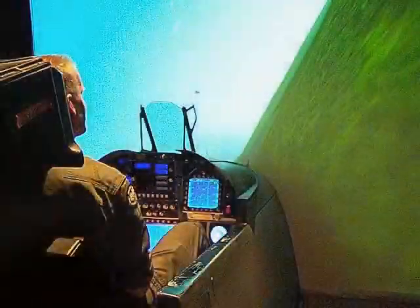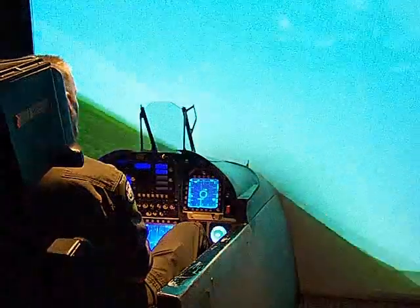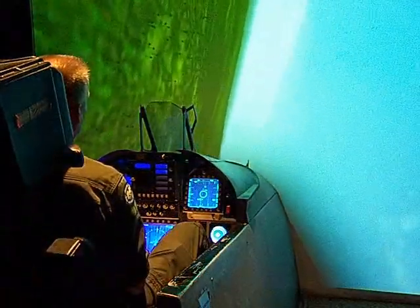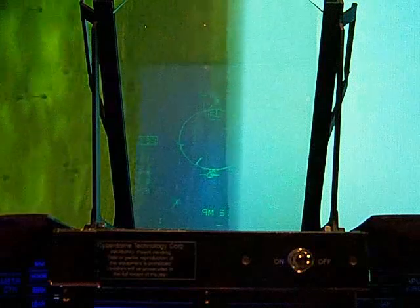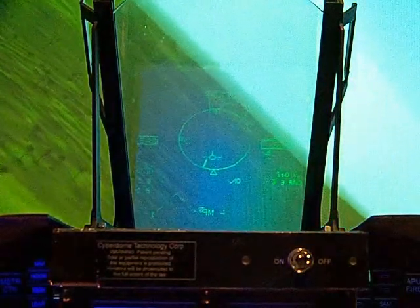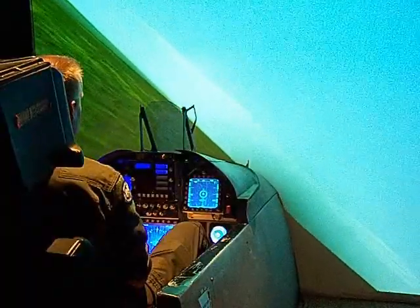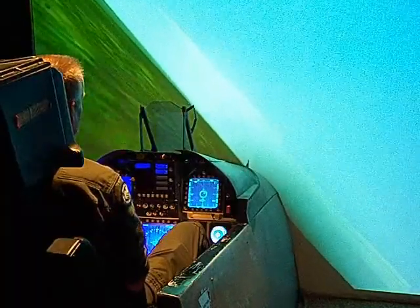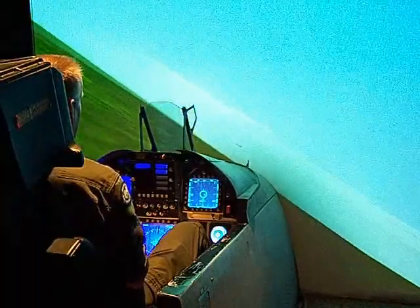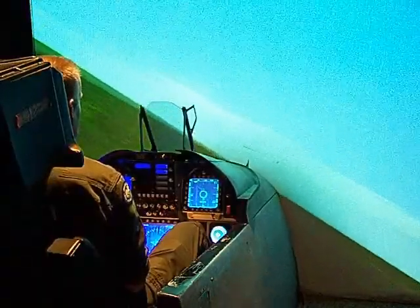Let's head off here to the right-hand side, see if we can't find a target. Oh, here's a couple of threats. Let's lock this guy out. Here we go. And another target directly in front of us. Fox 2. Let's get our smoke up on there for a while. Trying to run, but I don't think we can hide. Splash — splash 2 has worn it. Excellent.